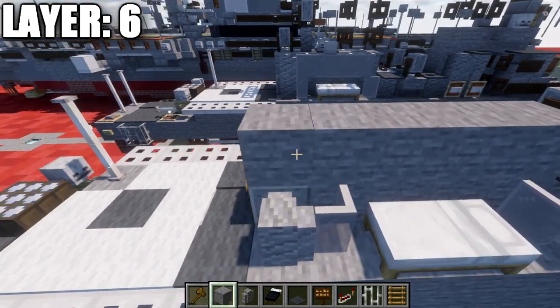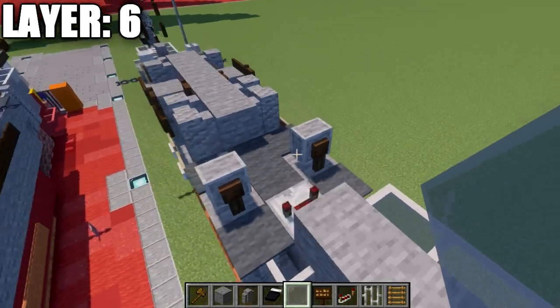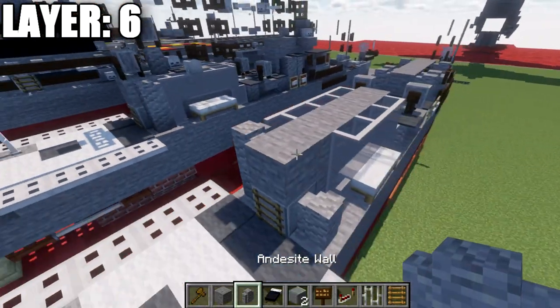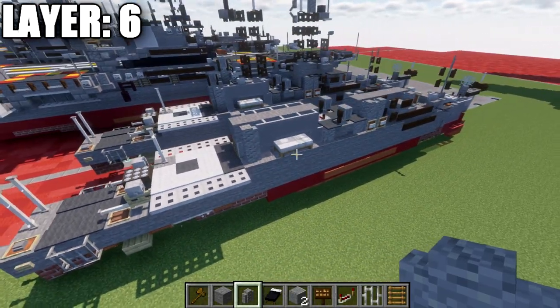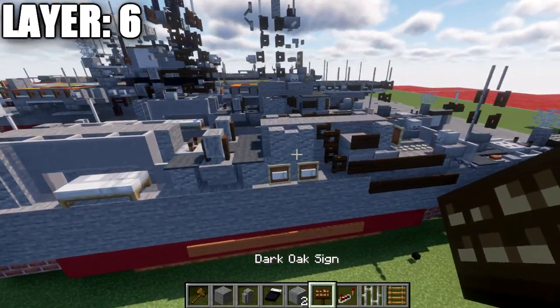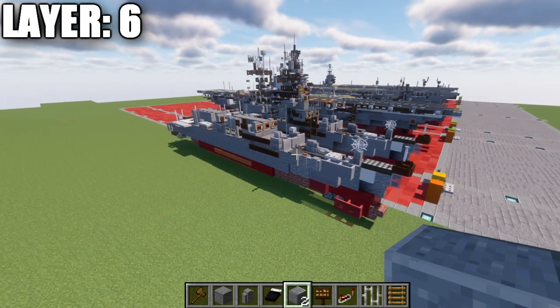Then place down five stone blocks back. Place four light gray stained glass panes along the first four blocks — same on the other side — and then an andesite wall on the very end. That wraps up layer number six.